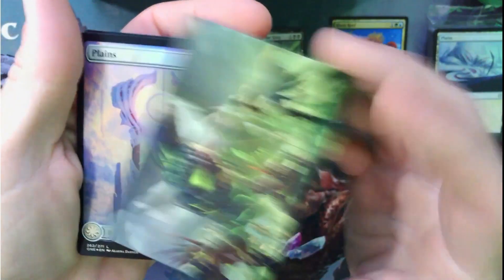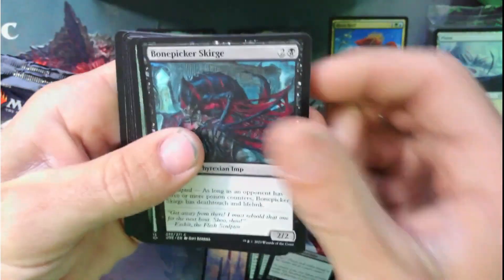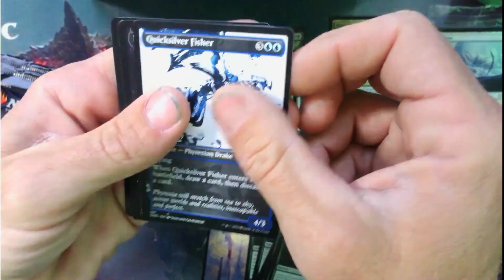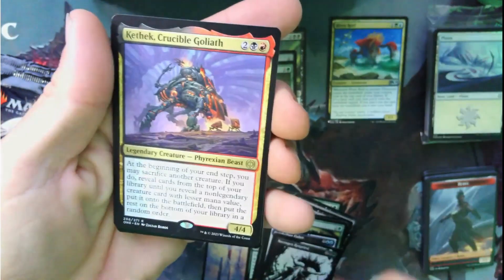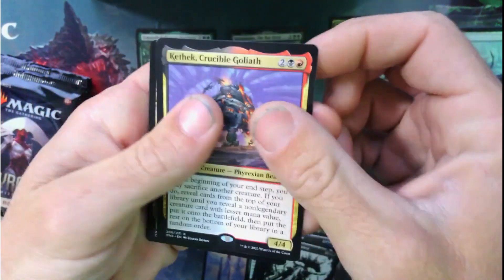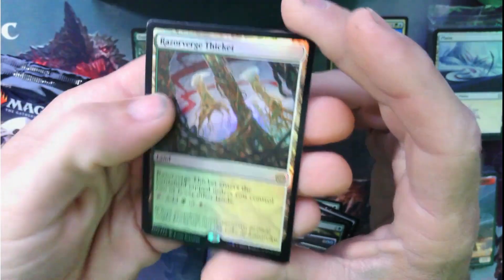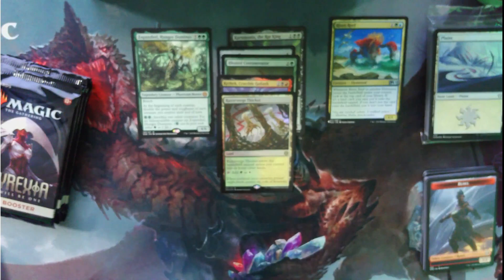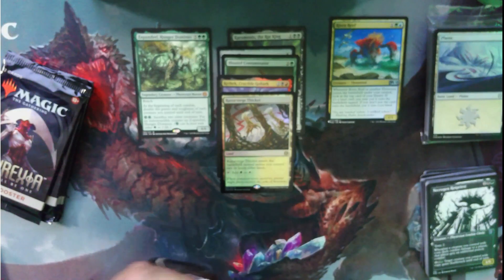Pack three: Nauseous Assault, Foil Plains, Plague Nurse, Contagious Vortex, Distilient Slinifer, Bone Picker Scourge, Venomous Brutalizer, Expand the Sphere, Viral Spawning, Quicksilver Fissure, Necrogen Rotpriest. Going into Kethic Crucible Goliath for the rare. And a Razor Verge in the foil — very nice, I'll take it! And a Poison Counter token. Not too bad, three packs deep.